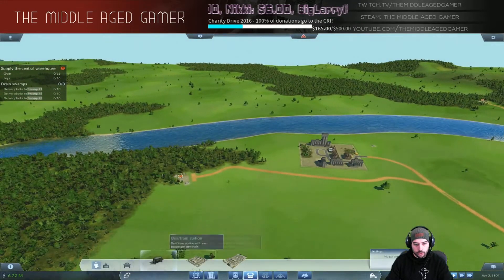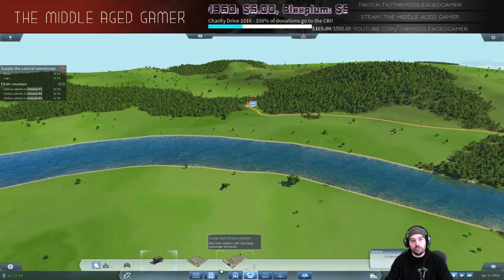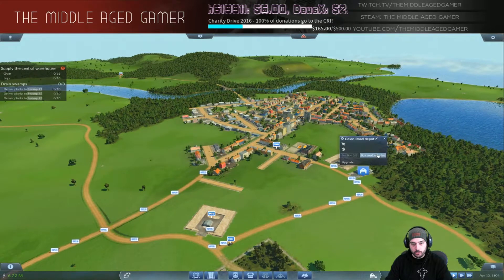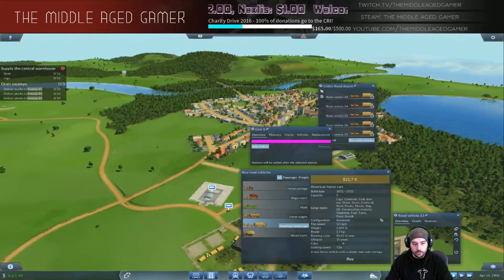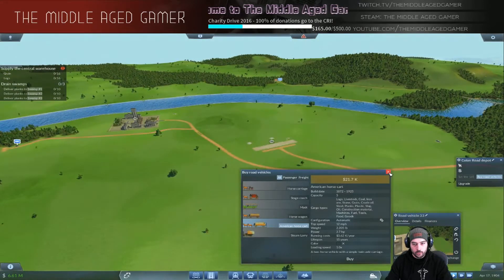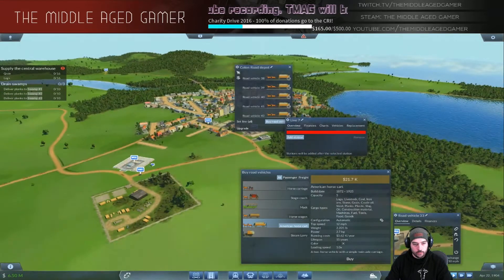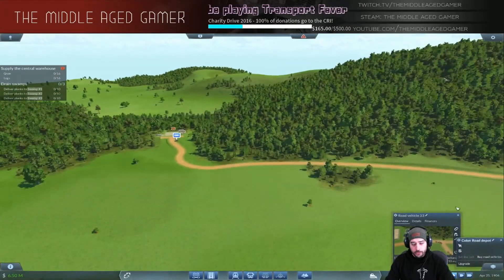Bus stations - I know it sounds like passengers, but it's just a stopping point to unload goods. As long as the area you want to unload is within the highlighted section of the bus station, it will automatically unload. Buying five for each line. Setting up new lines going from the planks area to each of the three swamp sites. Then buying five more for the last line going to the remaining swamp.